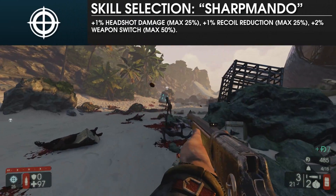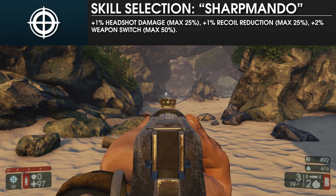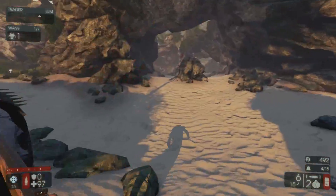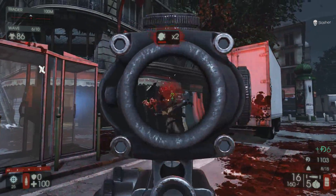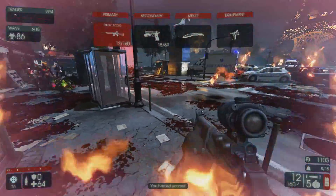The passive bonuses for the Sharpshooter are pretty straightforward. At level 25, you will get 25% increased headshot damage, 25% reduced recoil, and 50% faster weapon swap speed. Compared to many other perks, the bonuses are minimal, however, they are only a small part of the picture, as Sharps gain a considerable amount of advantages from their skill tree.